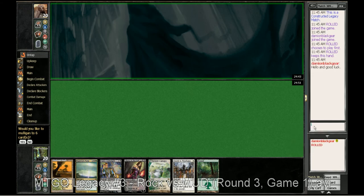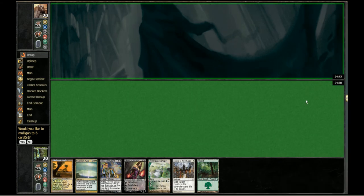Hello and welcome back. This is MTGO Legacy Event Number 3, Rock vs. Mud, Round 3, Game 1. This is our opening hand and it's just fine — it curves 1 and 2.